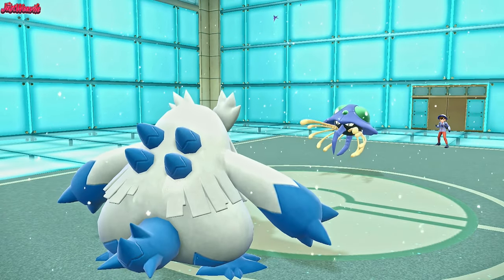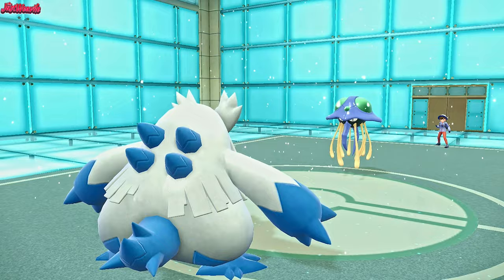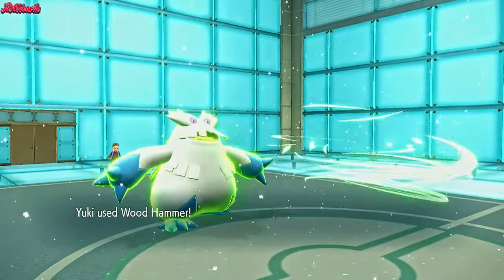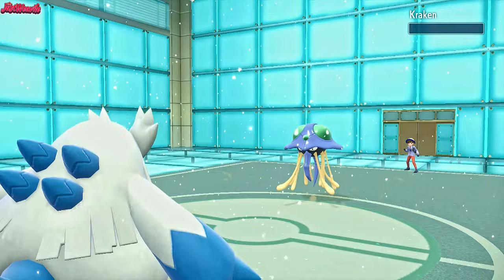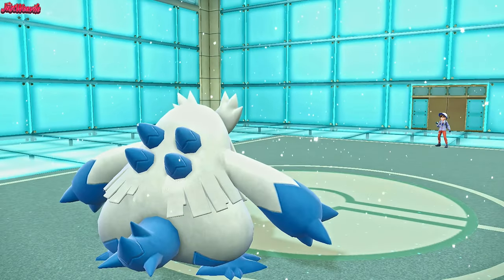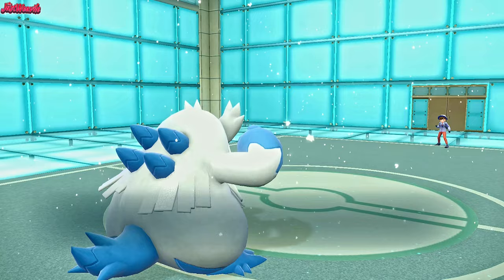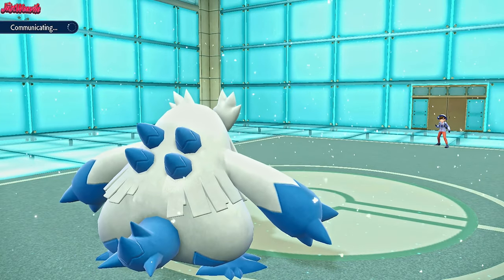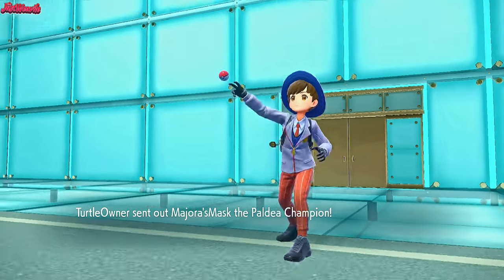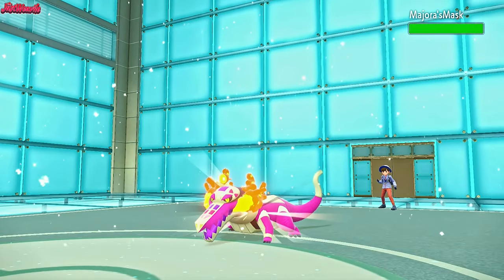They go for T-Spikes, which is frustrating for our team. We go for Wood Hammer to finish off Tentacruel — it should do it. Tentacruel goes down, which is fine. Abomasnow could be really useful for finishing off Roaring Moon with Ice Shard, and also for Latias. They bring in Majora's Mask, which is going to be Skeledirge.